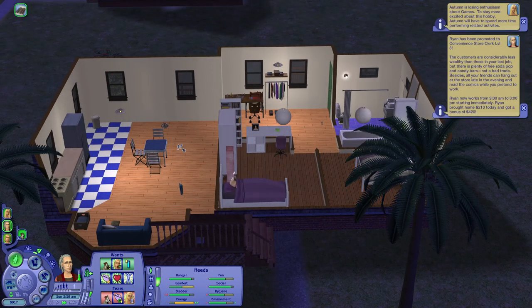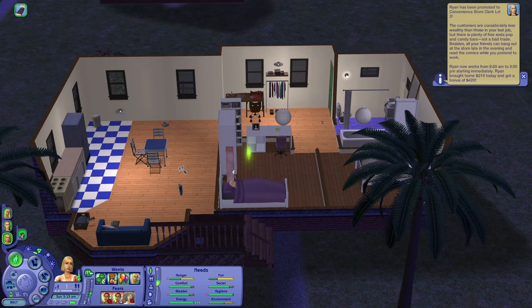Every island needs a convenience store so there can easily be two clerks. Okay — the moment of truth. Is Summer going to college?